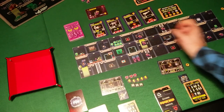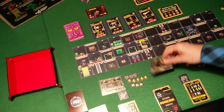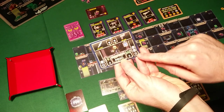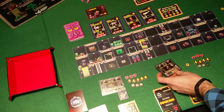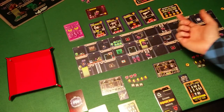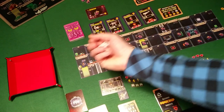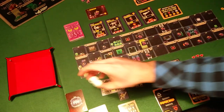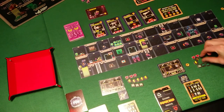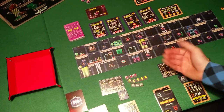He can shoot that one. Mo has a range of 3 for his shooting action — he's at this square, so one, two, three, which is enough range. We roll two dice and get no hits — we lose another ammo token. That's bad. That's the end of Mo's turn.